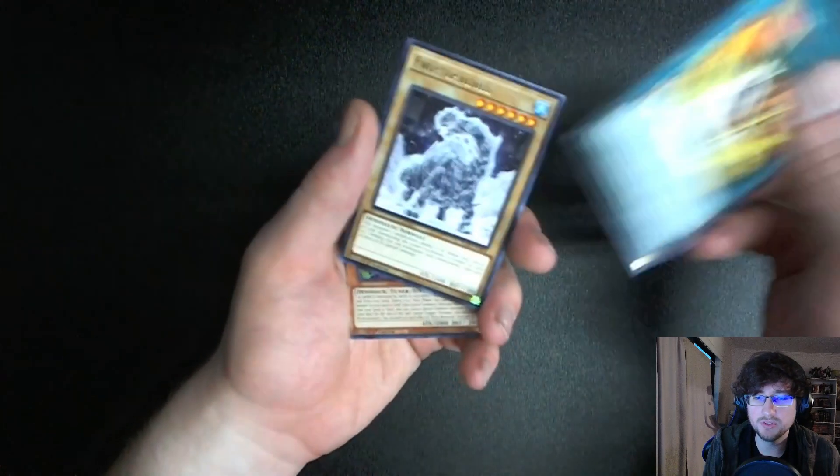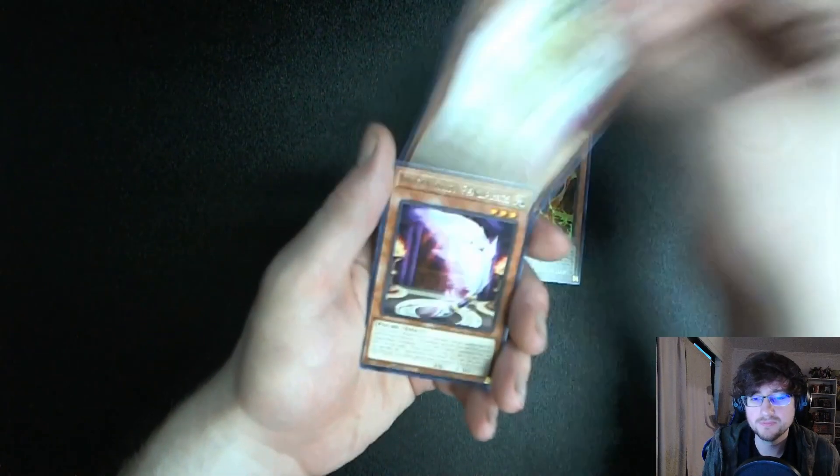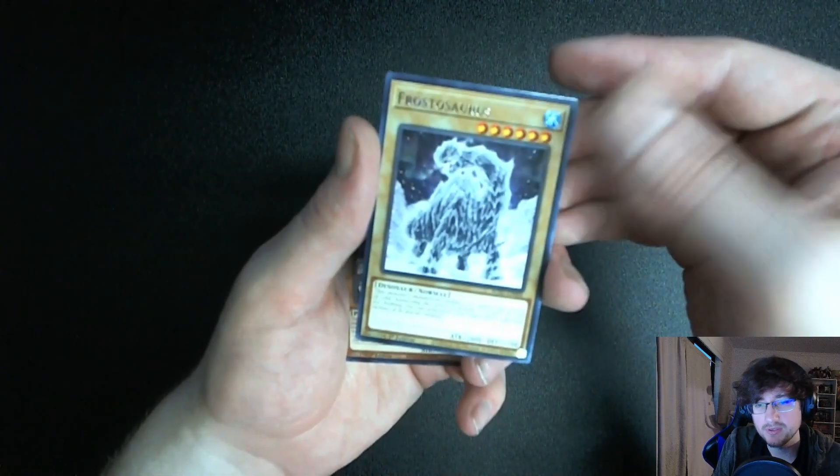I like how it incorporates normal monsters into the whole thing — which makes sense. Is Rescue Rabbit banned? I bet you could still use it; it's at least limited. Normal dinosaurs have pretty strong attack power, like 1,900 for a four-star. Another one of those — I wonder if that's the normal you're supposed to use. A dinosaur-burger mix and mash — that would be pretty decent if you had a good way to add the normals to your hand, using them for ritual summons.